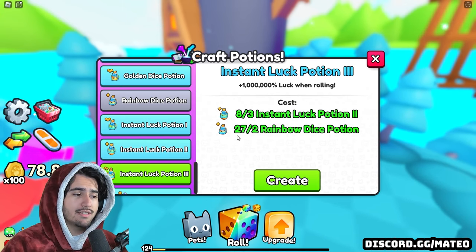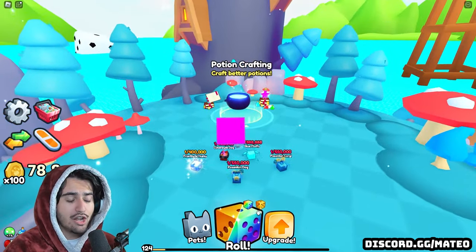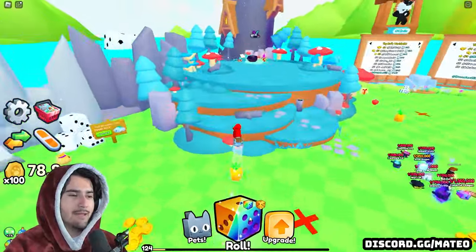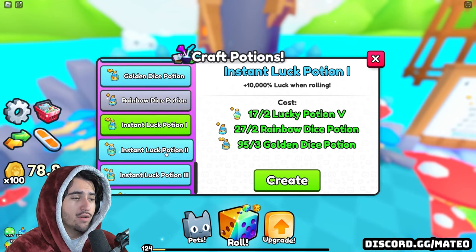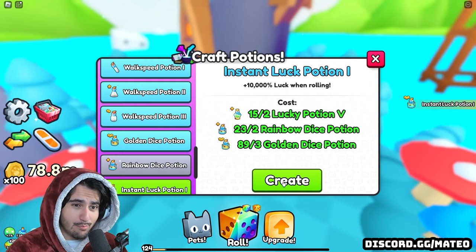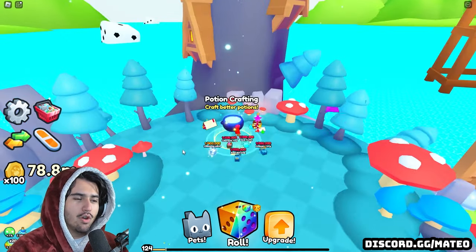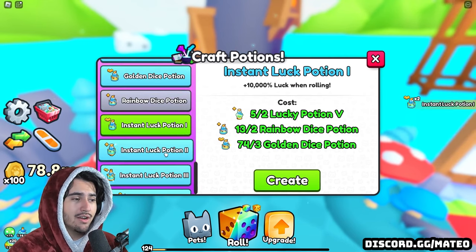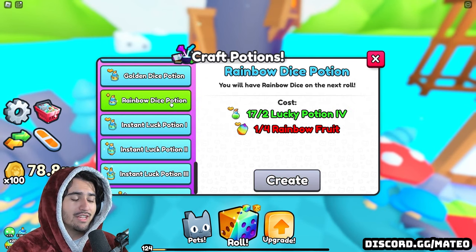If you use this million percent luck bonus combined with the cocktail potion, as well as combining it with a double rainbow and gold dice roll, this method is absolutely broken for getting the most luck possible in this game. It's really important that you don't use any of these golden dice or rainbow dice potions on their own, because you are going to need all of these to craft every tier of the instant luck potions all the way up to instant luck potion three. There's also a big luck factor because you can sometimes get your instant luck potions doubled — getting an extra one made is a huge bonus since you're saving all of those potions. As you can see, we just got two right there. Every single tier is going to require you to use even more of these rainbow dice potions, so it's super important that you don't waste them.